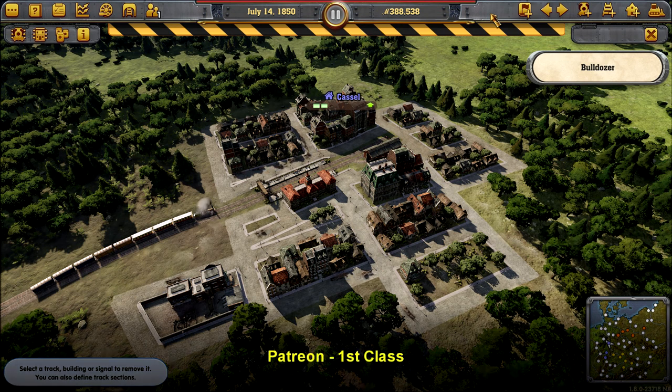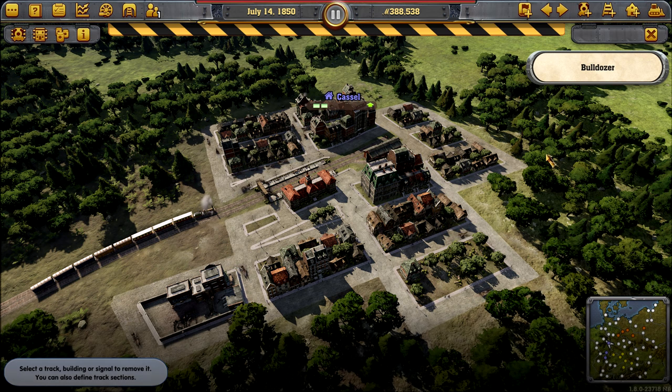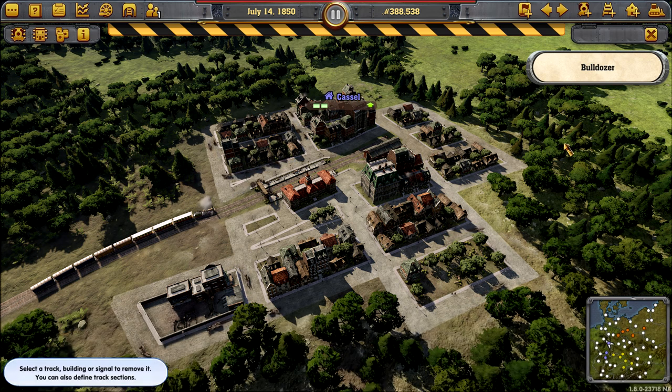Hello and welcome back to Railway Empire's Germany DLC. Before we continue our empire here in Germany, we need to address the elephant in the room and kindly ask it to leave. That is our starting town, Castle. In the comments, a couple of you mentioned that's a typo and it should begin with a K, but historically speaking, up until the late 1920s it was spelled that way — so it is a C, up until 1928. Not a typo, historically correct. The elephant has now left the building.